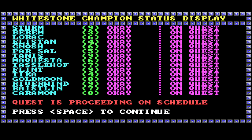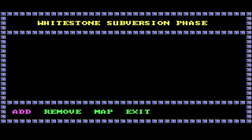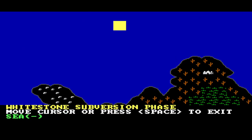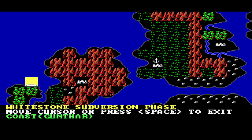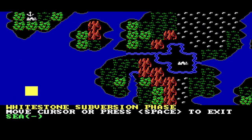Moving another unit — second human infantry. Let's keep those guys at home. Deploy core units? No, I'm fine. Champion searching — White Stone champion quest is proceeding on schedule. Okay, that's good. Champions and their levels — now we're in a reinforcement phase. There's also a subversion phase; might need to check the manual on what that is exactly.